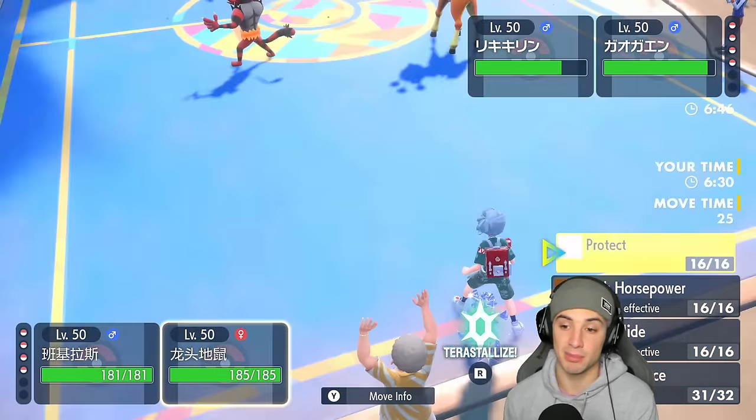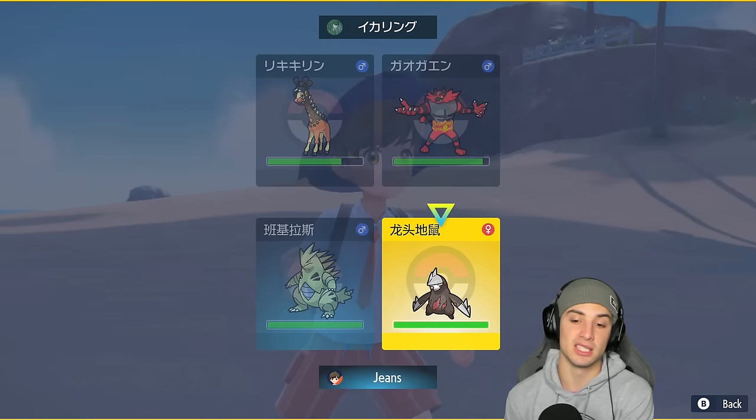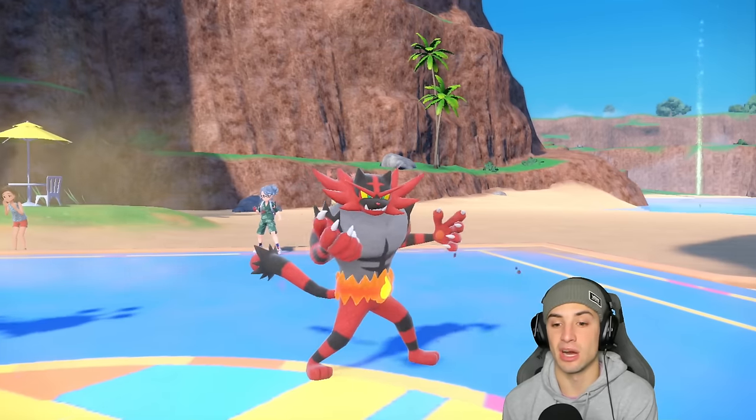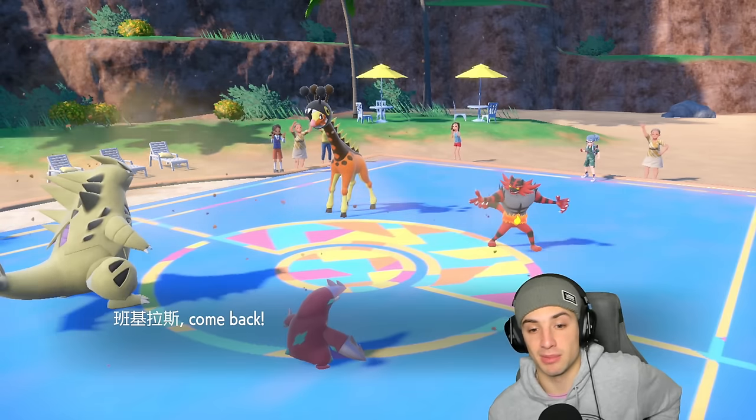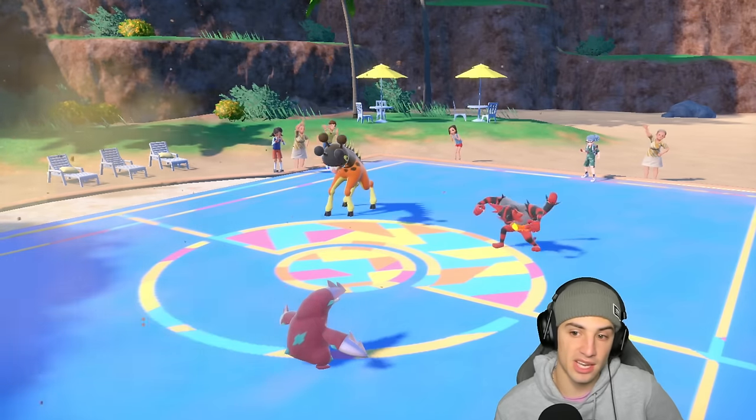Next turn I can Terastallize and drop a Rock Slide next to Chien-Pao. I'd think they'd go for Fake Out this turn then Flare Blitz next. Hard swapping into Chien-Pao removes the minus-one Attack on Tyranitar and I Protect Excadrill.